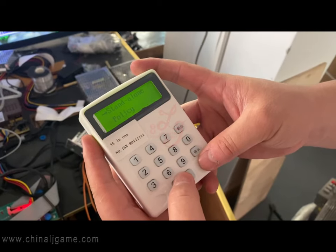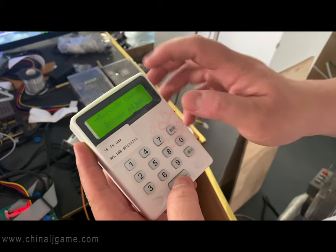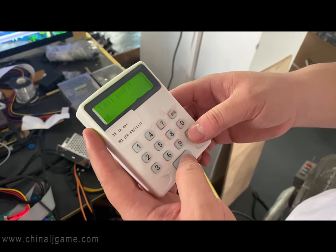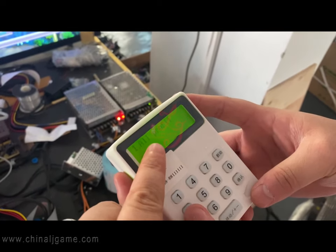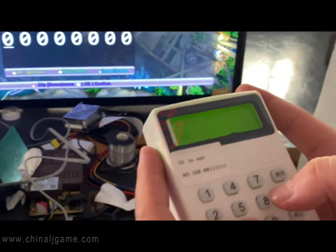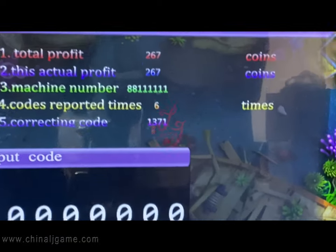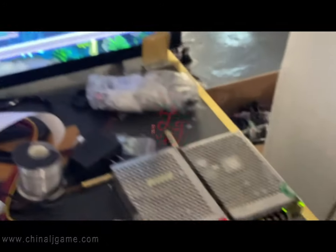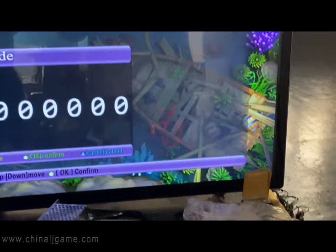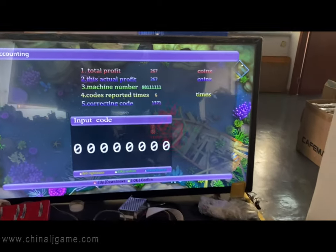We go to the connection, then the barcode count. Please confirm: all profits is 267. Now profits is also 267 — please confirm. The MAC machine number is double-A, and 60 of one, six of one. Confirm.